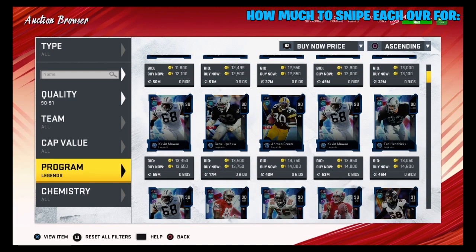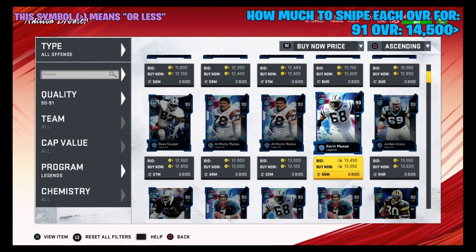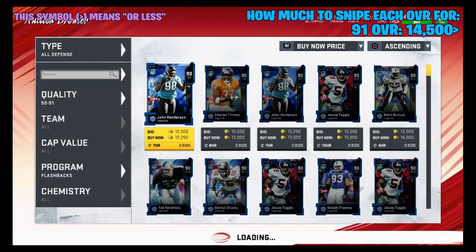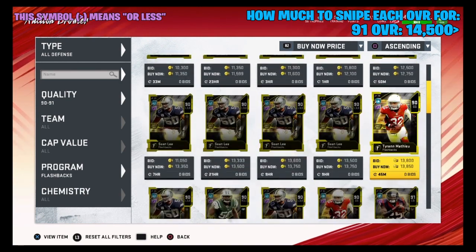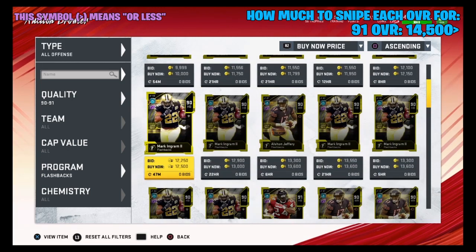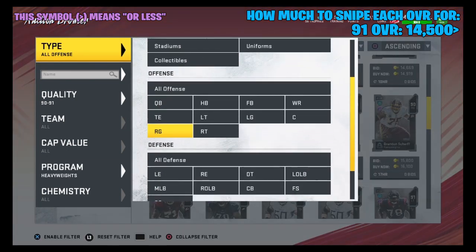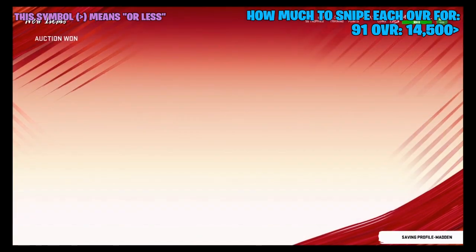I like to snipe 91 overalls for around 12 to 14,000 coins. Let's check all offense, then all defense, then legends, flashbacks, heavyweights, veterans, and ultimate legends using each filter. It doesn't look like there are many good 91 overalls available right now — I don't really want to pay 15,000 coins. Let's try all defense. Mario Addison for about 14,000 coins — we'll snipe that.